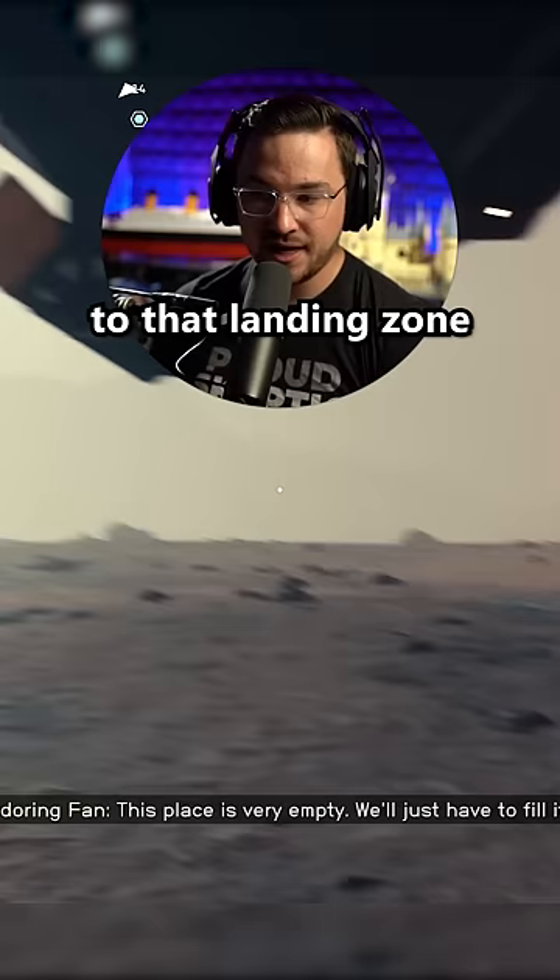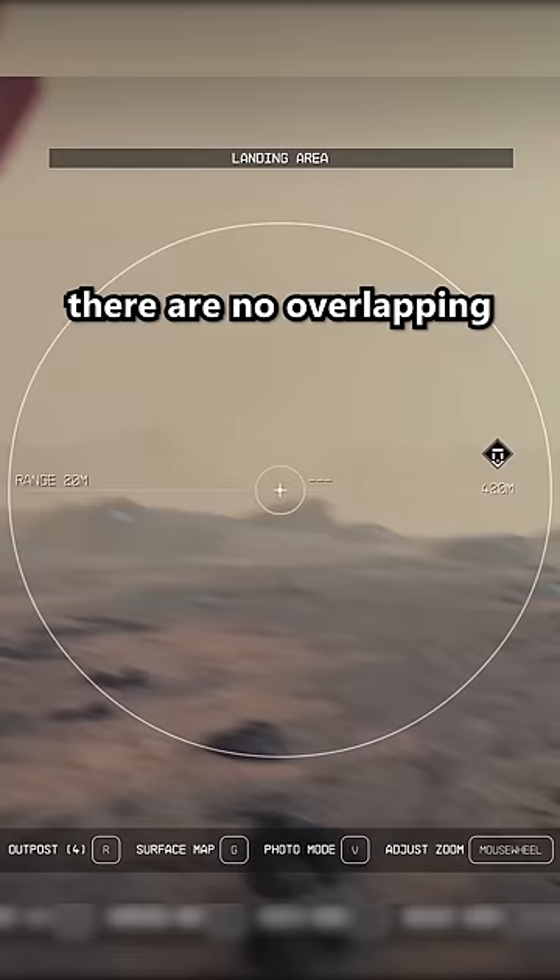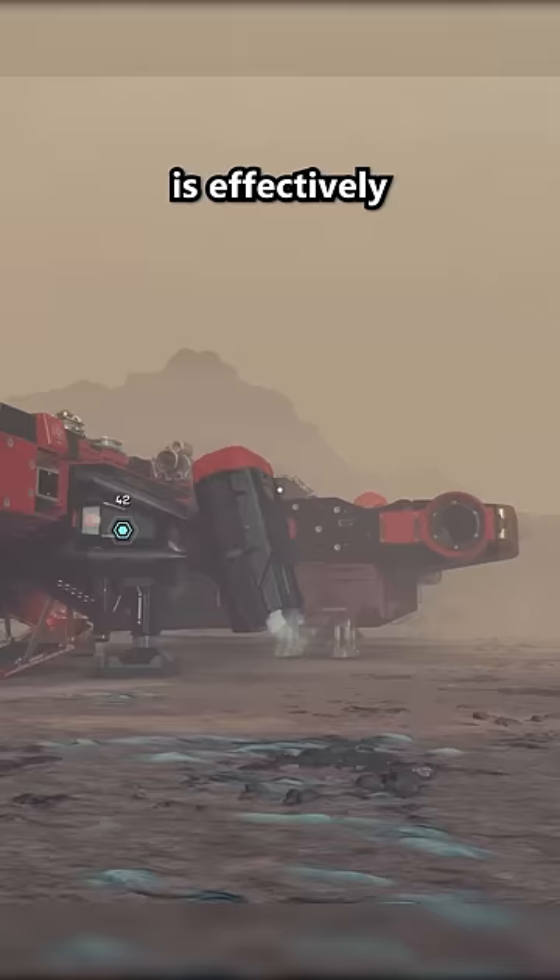you will see there is no overlap. There are no overlapping mountain ranges or points of interest. It's completely different, because every time you land, that landing zone is effectively a different seed that's generated. Both of these are different maps entirely.